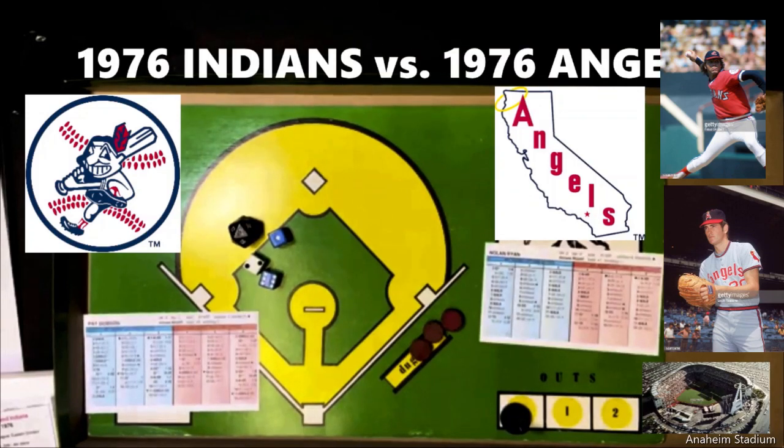Hello sports fans and Strat-o-matic Baseball fans. I'm here today with another Strat-o-matic Baseball Card and Dice game for your enjoyment. Today is Monday, but it isn't Mismatch Monday — this is two evenly matched teams. The 1976 Cleveland Indians, who were 76-86, will be visiting the 1976 California Angels, who were 81-78. The pitching matchup is Pat Dobson for the visiting Indians and Hall of Fame pitcher Nolan Ryan for the California Angels.